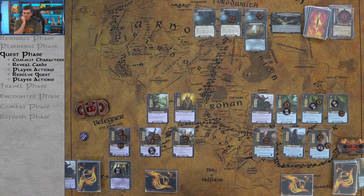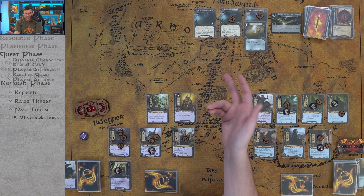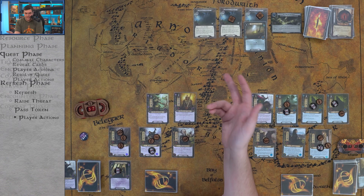We advance to Stage 2 — Flies and Spiders, 1B. Reading: 'A Fork in the Road — as you move through Mirkwood, hounded by spiders, the forest path forks before you. When you defeat this stage, proceed to one of the two chosen path stages at random.' This could change the game significantly. No travel this phase — I don't want to trigger any more encounter cards. No combat, no enemies engaged — straight to refresh. Threat increases to 38 and 29.